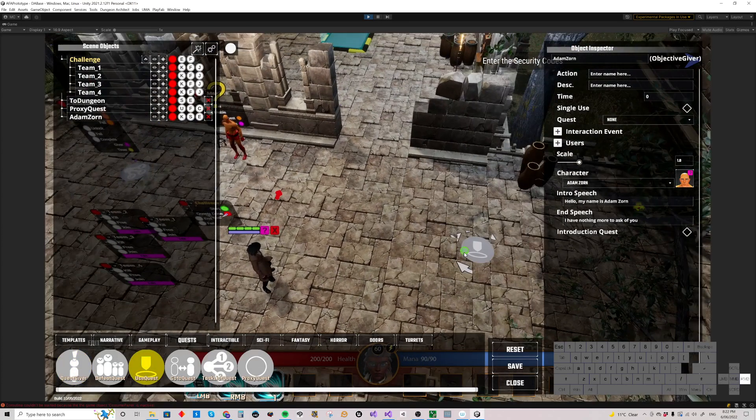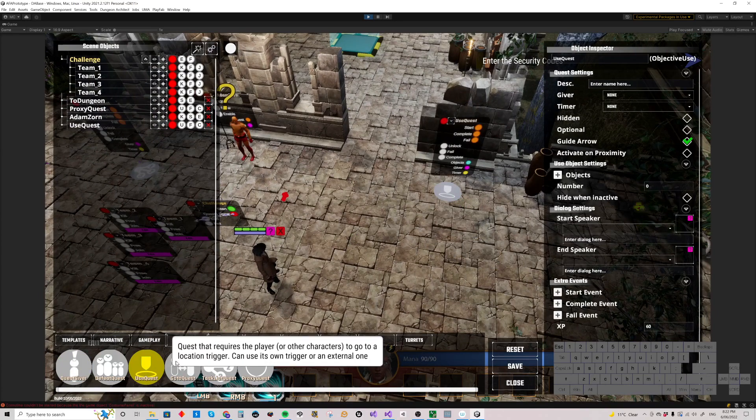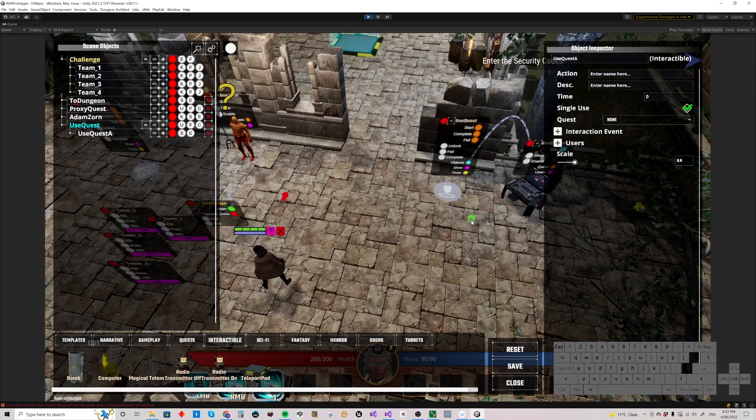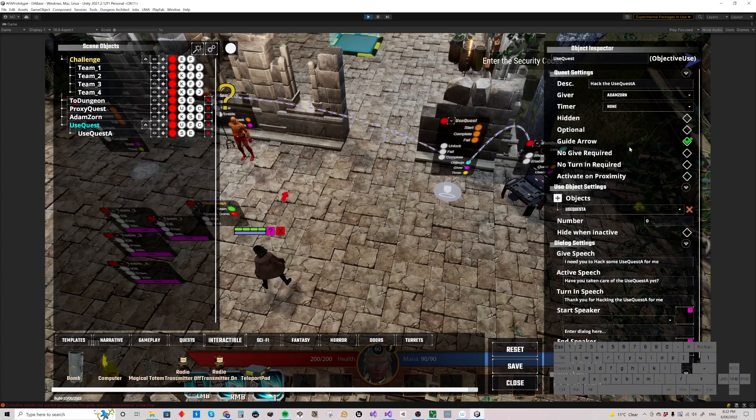We'll have a quest where you have to go and use the computer. Drop a use quest here, press P to make it the default thing, and drop an interactable computer there up against those pots. The use quest should now have a default description 'use the computer.' In the giver field, we can select Adam Zorn, so this quest has now got him as the quest giver.